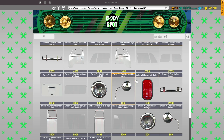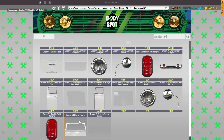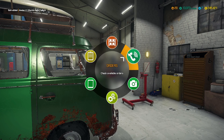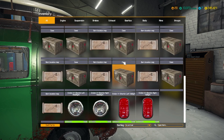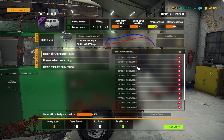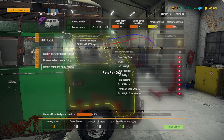So we've got all the parts here. We need the headlights and we'll get those. We need the taillights, so we'll get those. Rear right door. Trunk. Then front left door. Front right door window.